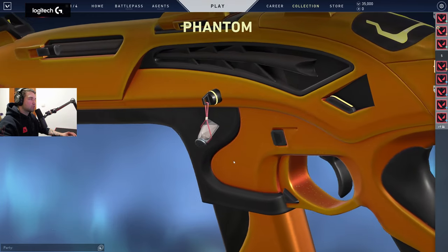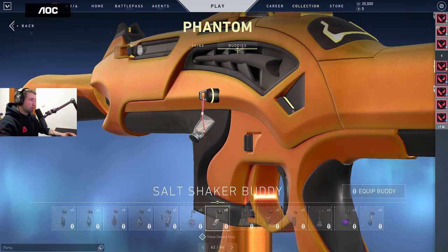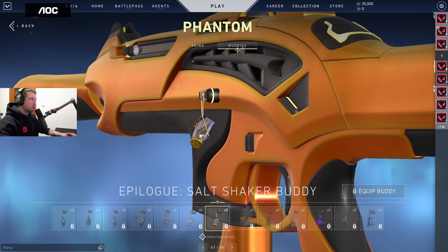Salt shaker buddy — that's awesome! That's something you should put on a Stinger, because everyone is salty when getting killed by a Stinger. And then there's a golden shaker version too.